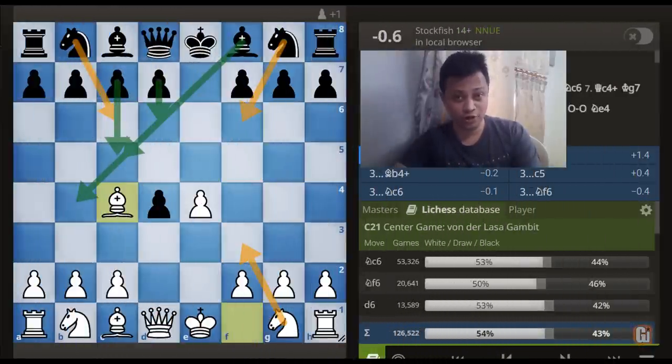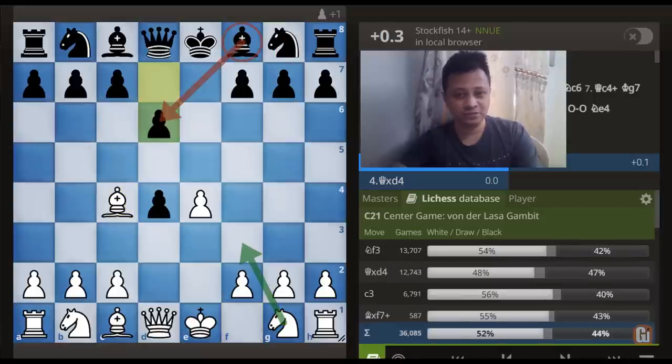The third popular choice by Black is d6. Personally I don't like this move as Black is already limiting his dark square Bishop. Although White has plenty of choices here, I am going to recommend this attacking move c3.